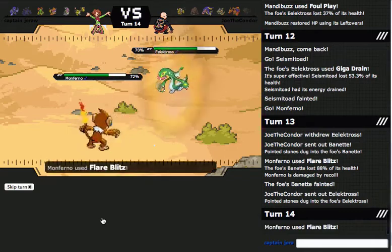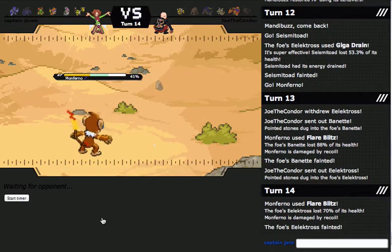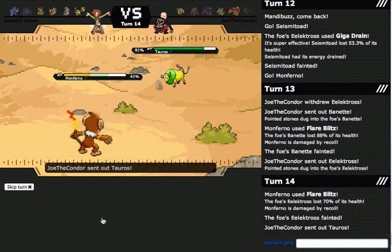I'm just gonna attack. Nice — Choice Band Monferno just cleaning up here, getting these KOs. If you slightly weaken their Pokemon, you can get the one-shots. I can basically just almost sweep him with Mach Punch.